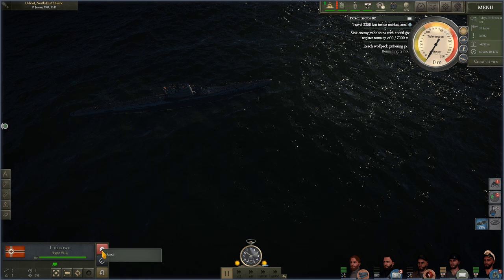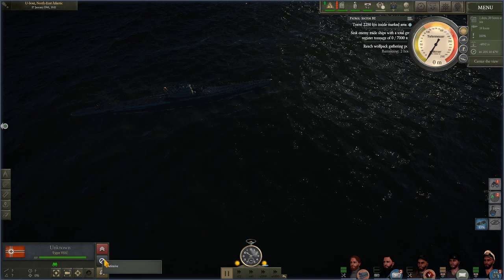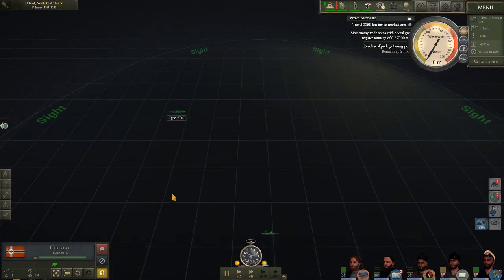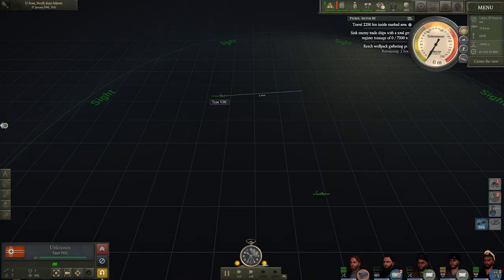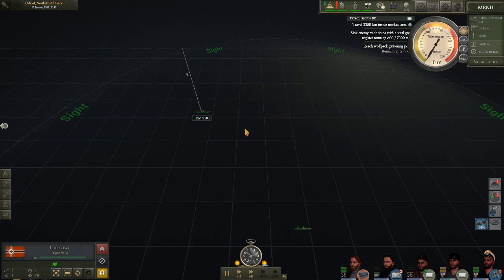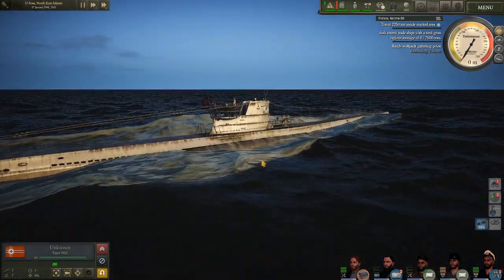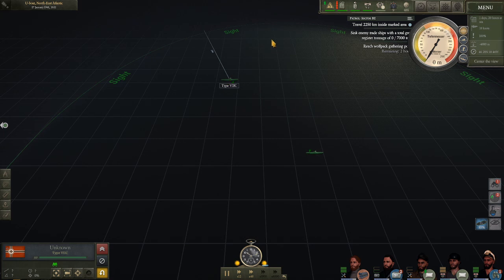It seems that I have the ability to order this unknown sub to attack, to act defensively, or to escape. What if I tell it to escape? Whoa — this is cool. I seem to have the ability to control which way this sub is going to head. Can I be my own boat again please? So if I click this sub I can start making commands on it, and I click away from the sub to gain access to my own sub again — well, that's important to know.